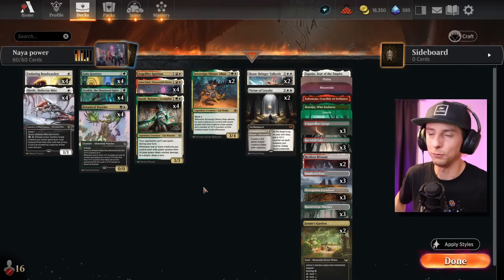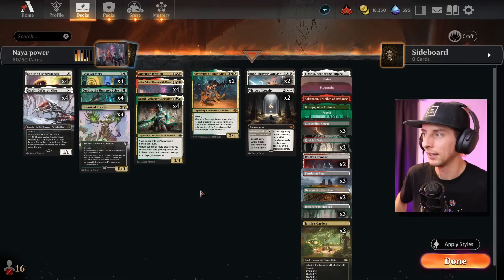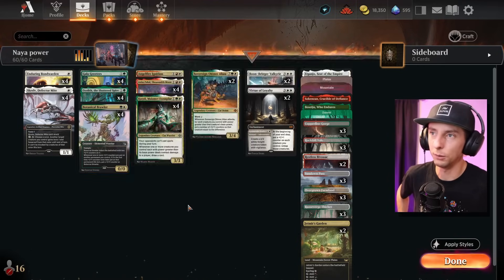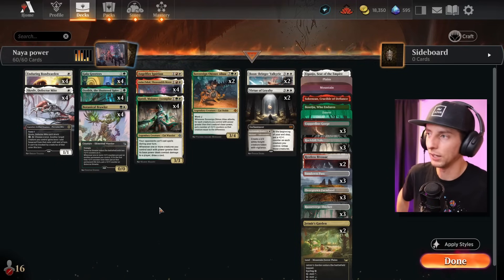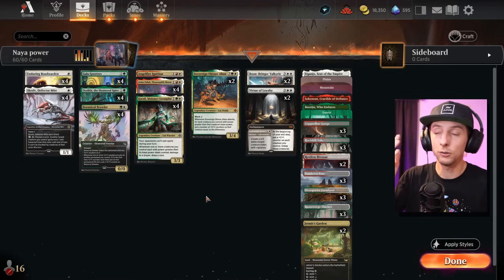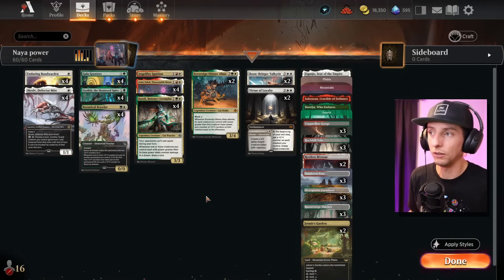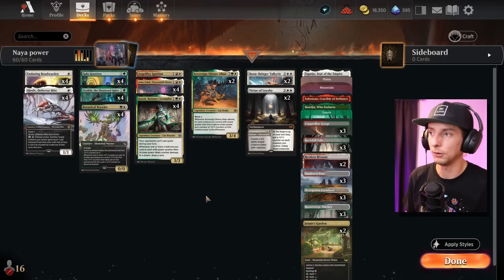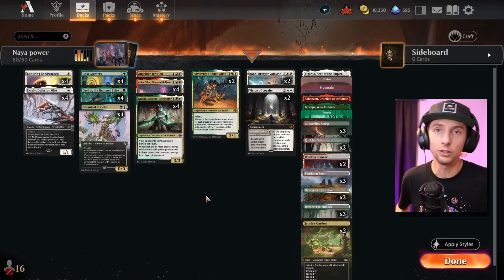Especially when you've got a board full of massive threats, we just run away with the game. Things like Botanical Brawler keep growing when everything else is growing. There are a lot of cool backup cards in here as well — a very fun and consistent list that's doing well for me. It's kind of a go-to right now, a pretty fast aggro-type build. Let's jump right into it.